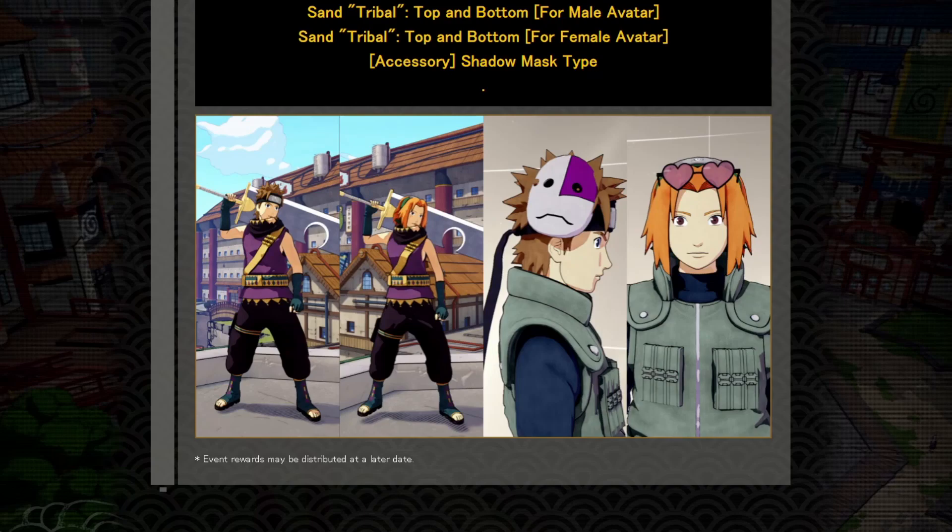So for the 28th red versus white battle, we got some brand new rewards and they're okay. We got the Sand Striker outfit, top and bottom for male avatars. I'm pretty sure this is brand new, looks pretty cool. I do like the coloring for it — I like the purple and the gold, looks really cool. We also got the heart sunglasses making its return to the game as well.